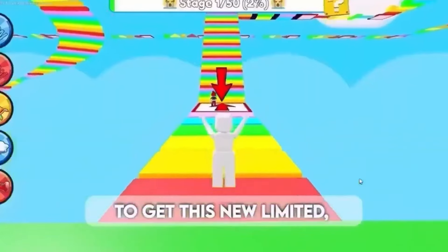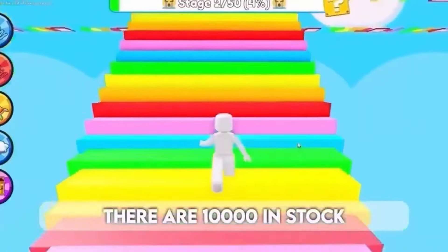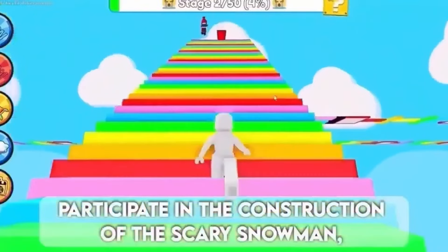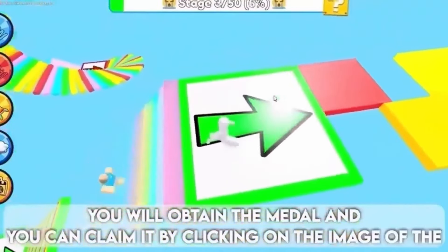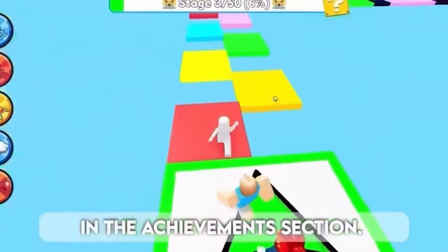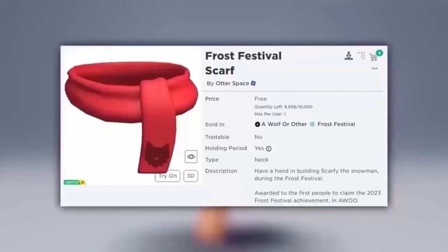To get this new limited in this wolf experience, there are 10,000 in stock. Participate in the construction of the scary snowman — you will obtain a medal and you can claim it by clicking on the image of the medal in the achievements section. This item is so cute and everyone needs it. Here is the free item.